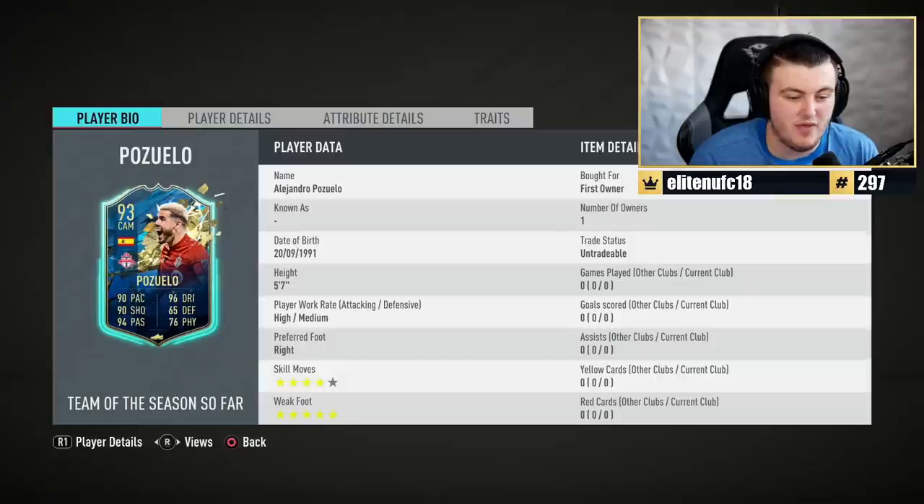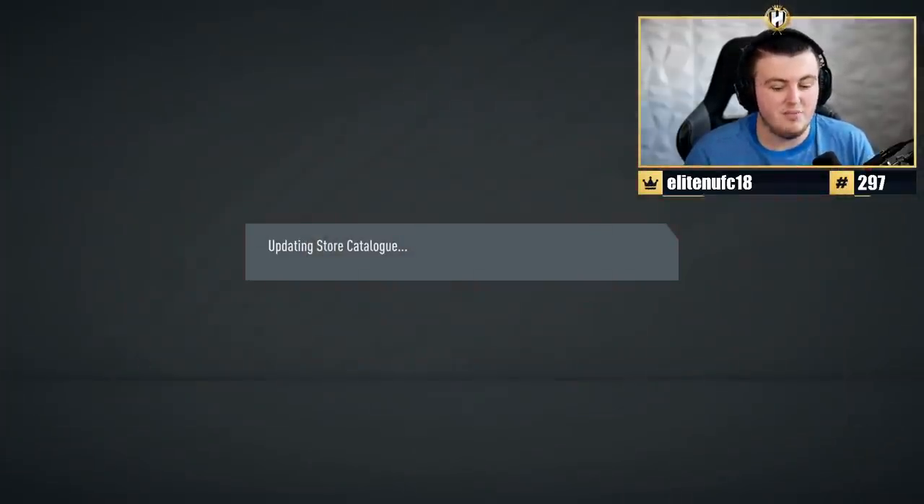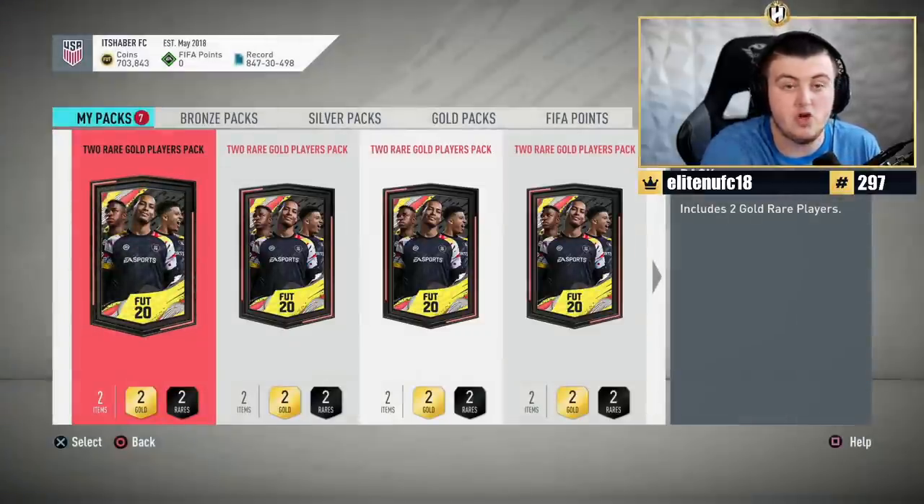For an 83-rated squad it's honestly not that disappointing. It's actually a really decent super sub if you still play the game. But yeah, nothing amazing. Let's go and open the next pack. We've got Josh's. Are we getting something good for him? Hopefully it's better than what I got.